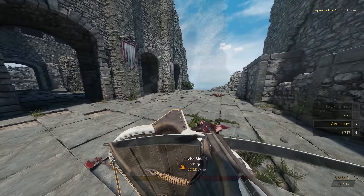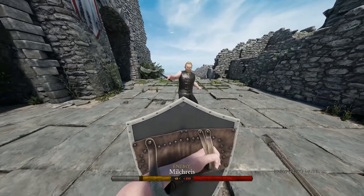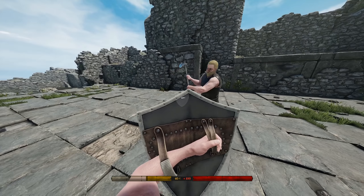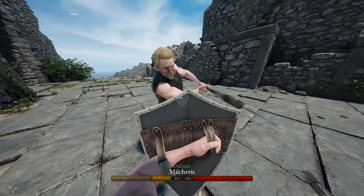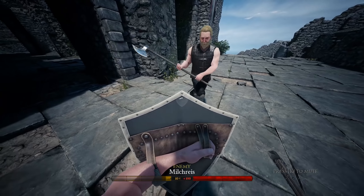The first shield we'll be talking about is the heater shield. At two points, it provides modest protection. It covers the torso when held up, but still leaves the head and legs exposed. This shield can be held up indefinitely until you run out of stamina and get disarmed.